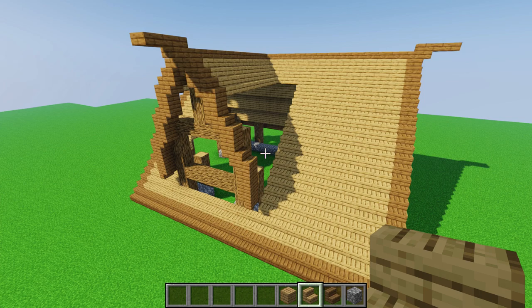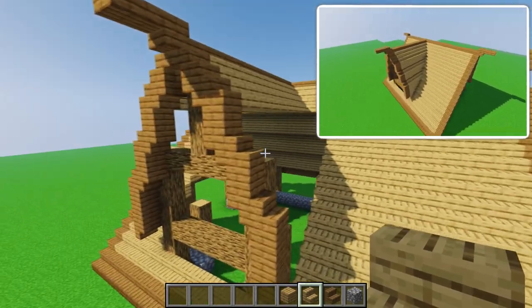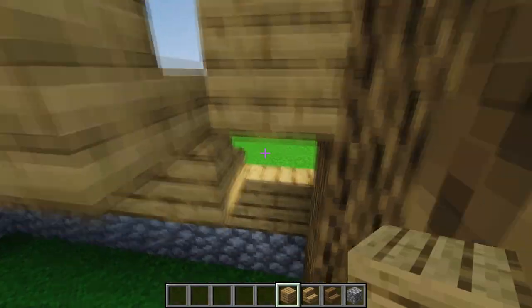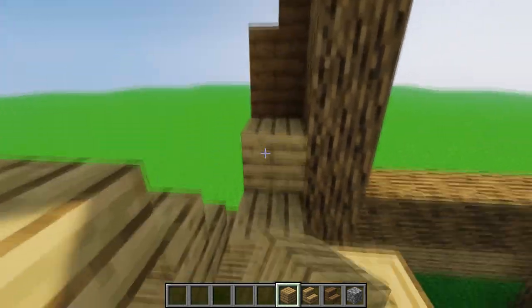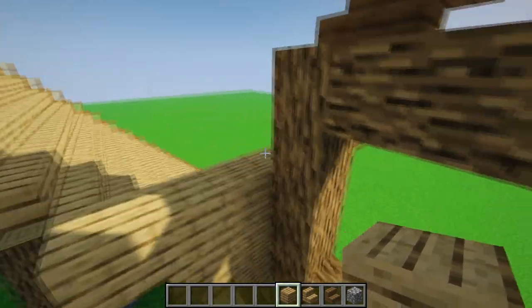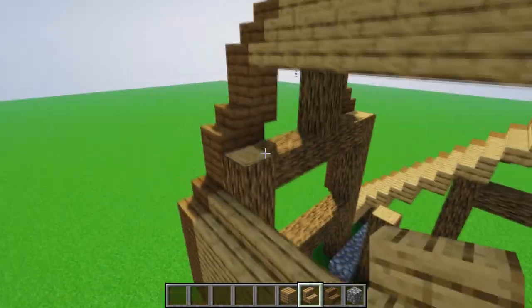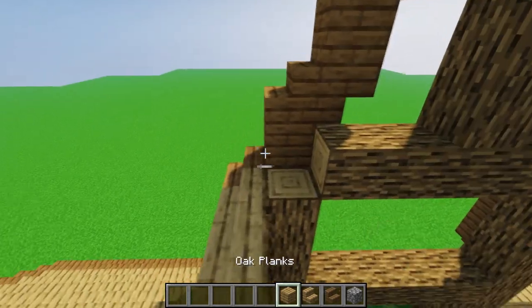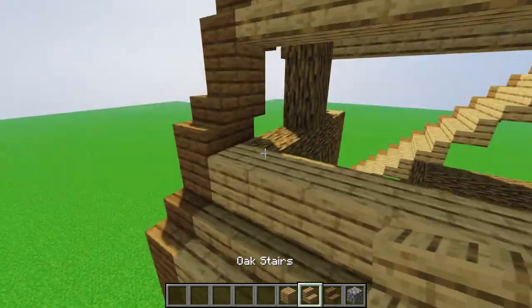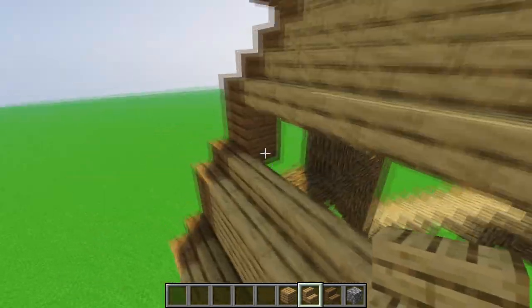For those who are lost and can't find a way to close these two triangular areas, take oak planks, go where the upside-down stairs are, one block below, and close it up — start with one, then two, then three. Where there are stairs place stairs, where there's a full block place a full block. Then connect here and do exactly the same on the other side.